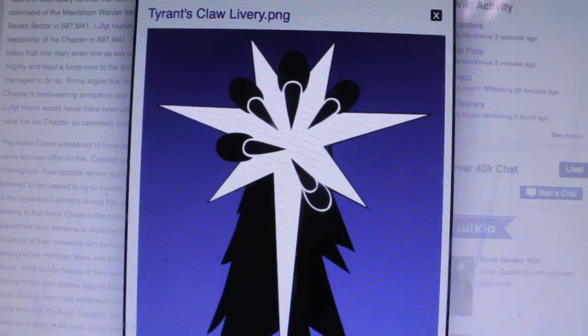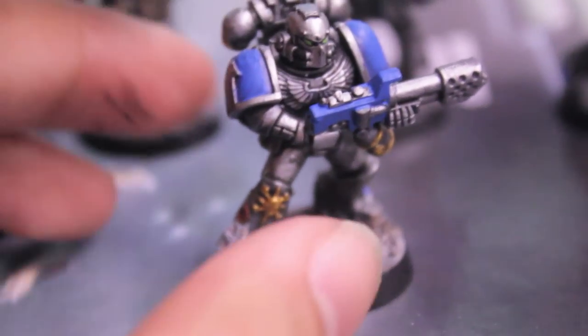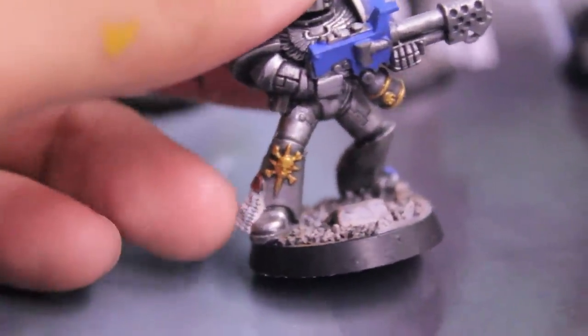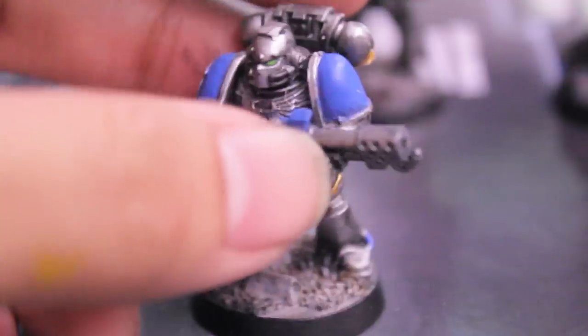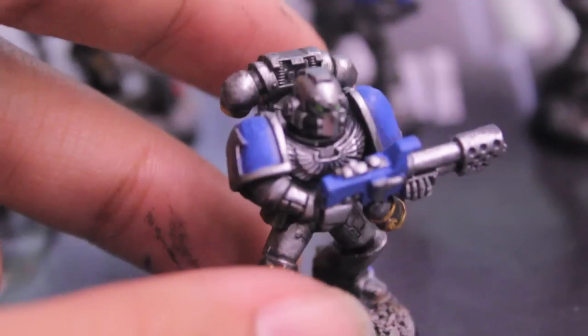For those of you who want to start an Astro Claws army using the Assault on Black Reach guys as a basis, they're really the only tactical marines that have a lot of these embossed designs sculpted on them. I like this tactical marking if you really like tactical marines.